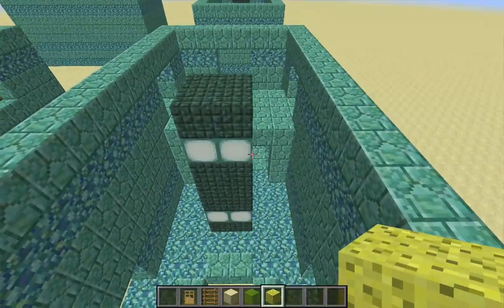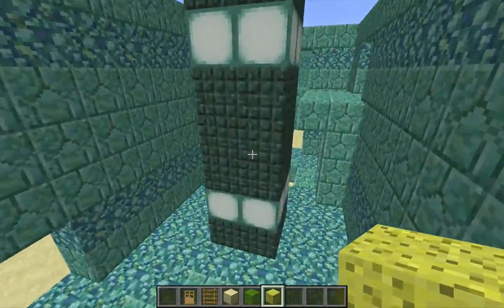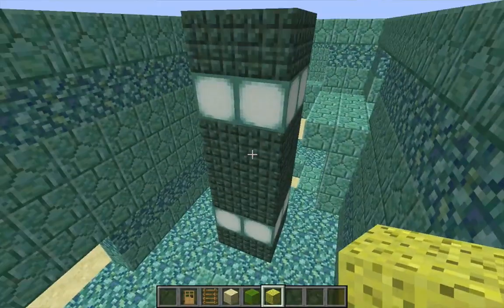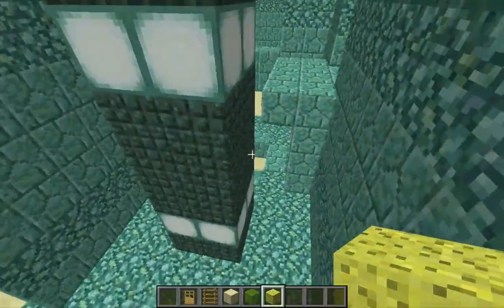This room is also a four-unit room — it's two units deep and two units long. It's got this really nice big dark prismarine pillar in the middle, with sea lanterns that provide a decent amount of light.